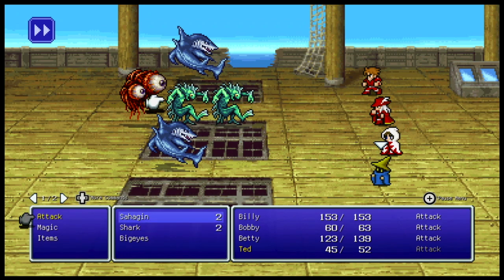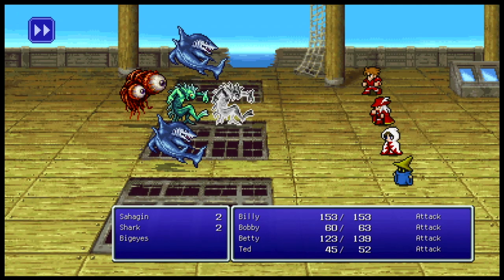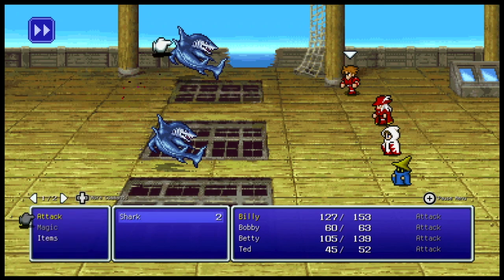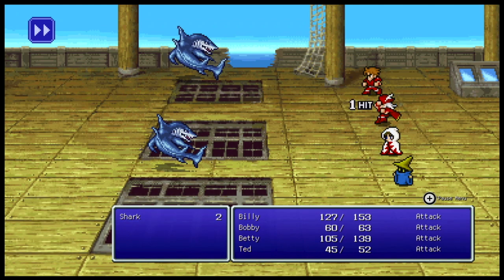We have Big Eyes, which are just a couple of really big eyeballs. They can use Gaze, which can paralyze characters — it doesn't always work though, but it can be pretty lethal in a fight like this with multiple sharks. The Sahuagins aren't a big deal, so I'd recommend taking out the weak things first so the sharks can be dealt with by Billy, Bobby, Betty, and Ted.